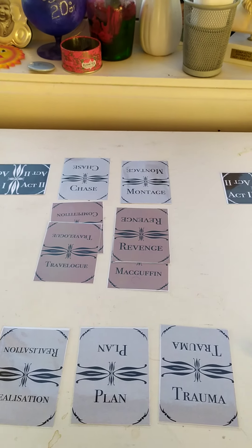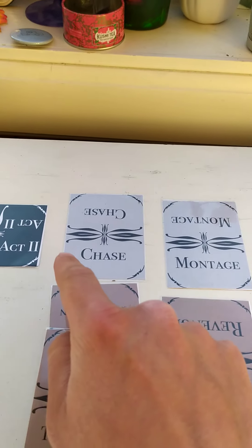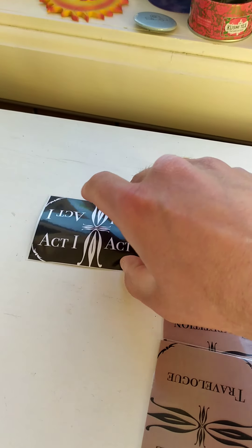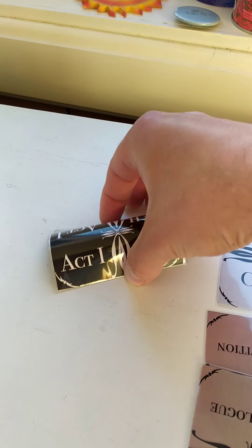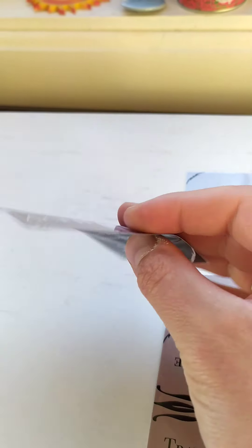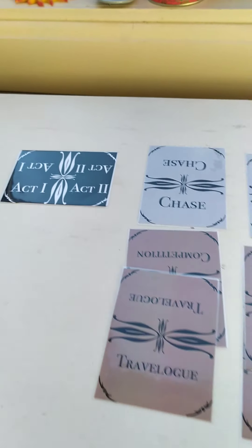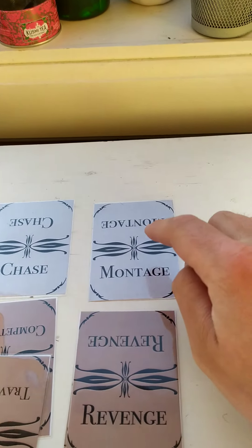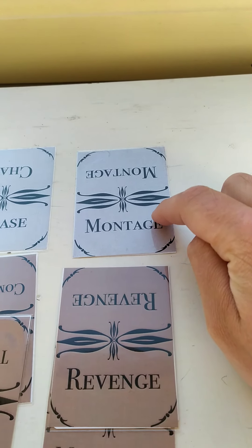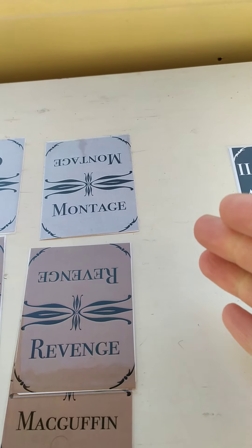What you're seeing now is a war game, a war movie in action. Players have already moved past act one where they introduce their characters and the themes. The themes are the brown cards. The brown cards have already been selected through a process described in the rules, and now they are in a montage scene. Players are describing to each other what their characters are doing, what the montage consists of.